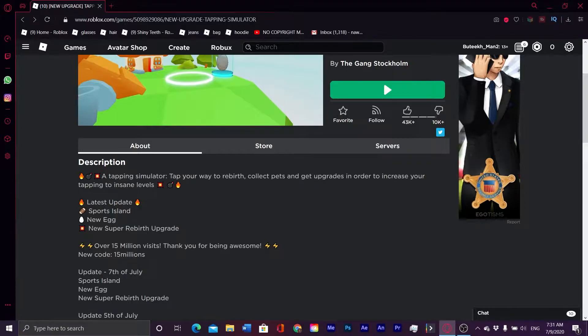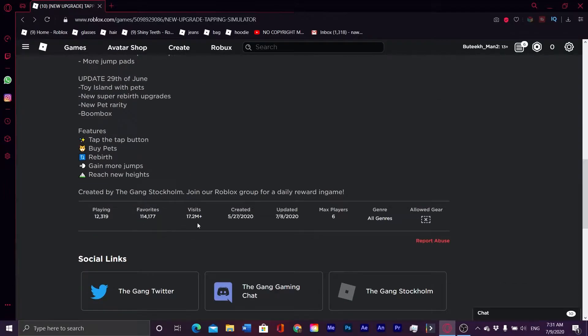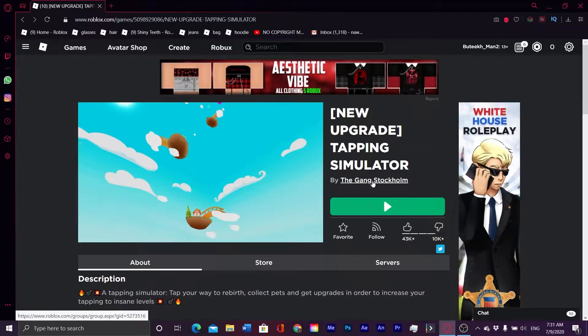So this new update — what is it? There's a new island, actually a sports island, and a new egg with a new super rebirth upgrade. The game has almost 17 million visits, and I think at 20 million we might get a new egg at the spawn item.